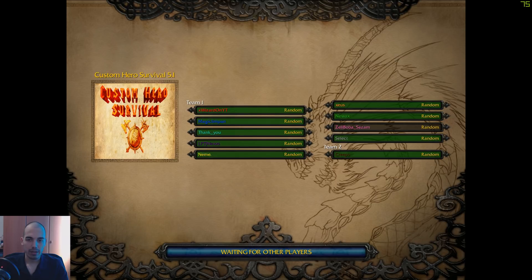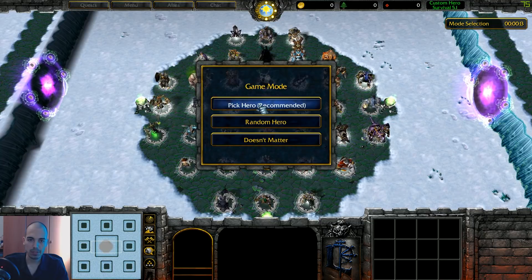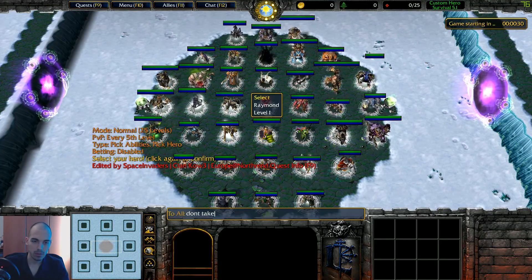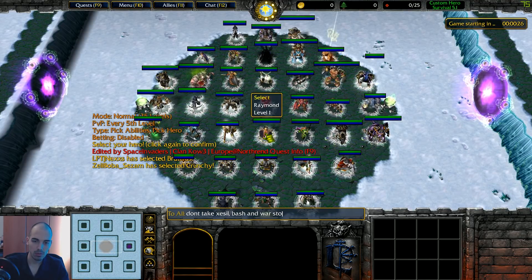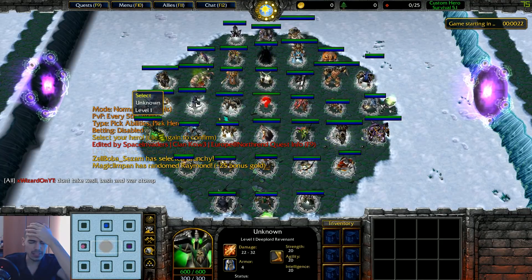So let's try right now to do the lightning build. Let's go xvizart — normal, pick abilities, pick heroes, fast, disable, stomp. Okay, I hope I made myself clear enough.